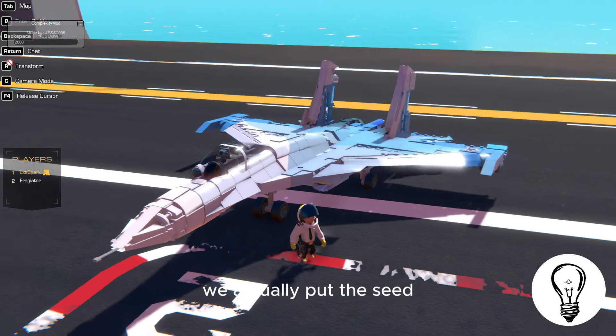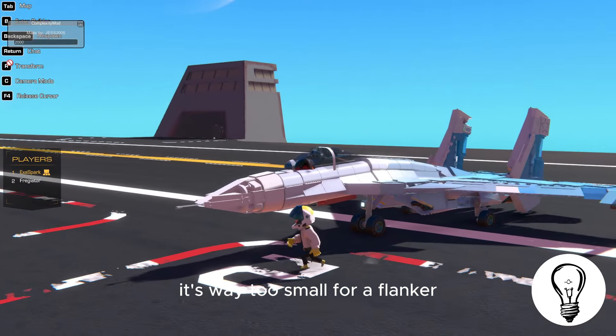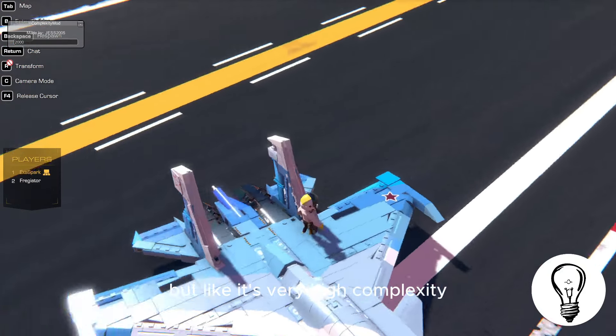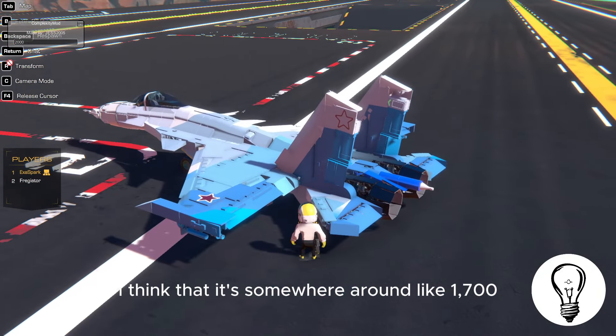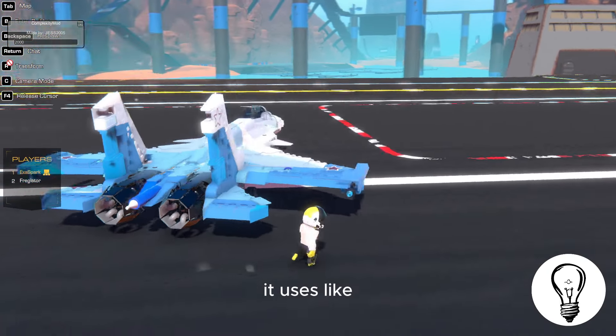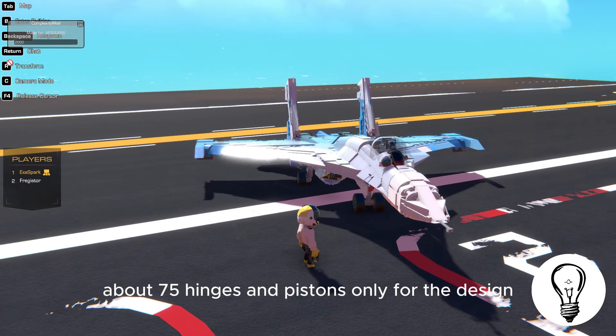We actually put a seat into the cockpit, which a few people don't do. It's way too small for a Flanker — it should be way larger — but it's at very high complexity. I think it's somewhere around 1700, and if I remember right it uses about 75 hinges and pistons just for the design.